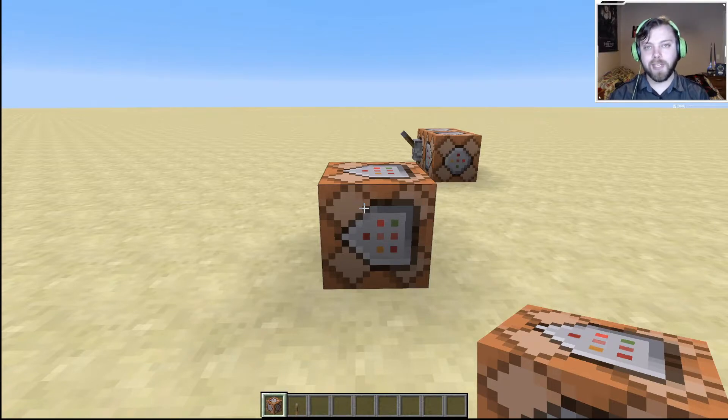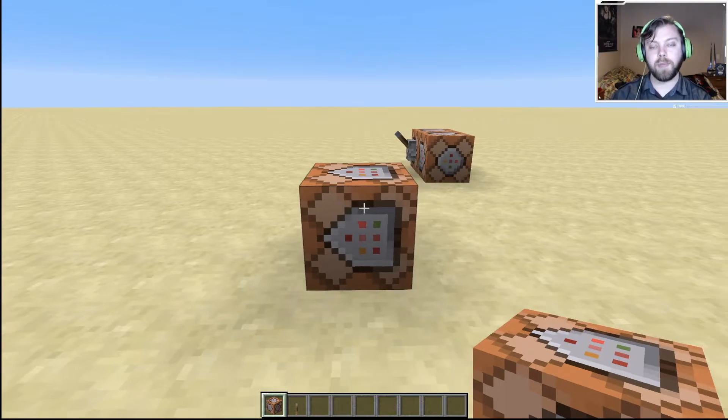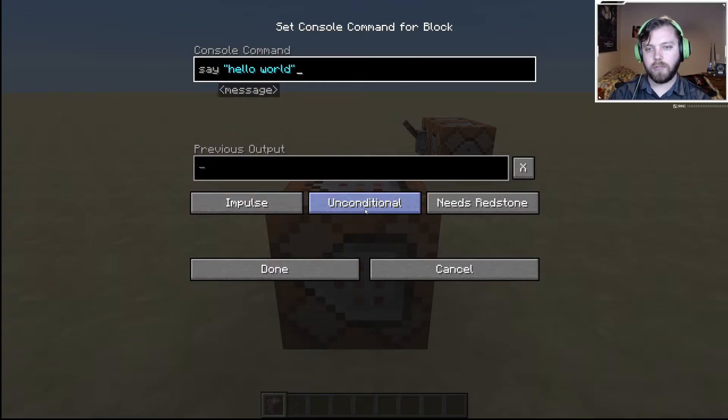Now that we've gone over the three different types of command blocks, I'm going to go over the command block HUD. If you go in here, you can see this is the console command — it says `say hello world`, and this is the command that's going to be executed once redstone activates the command block. This is the previous output — it will read whether the output succeeded or failed. And this controls what type of command block you're using: it can be impulse, chain, or repeat.